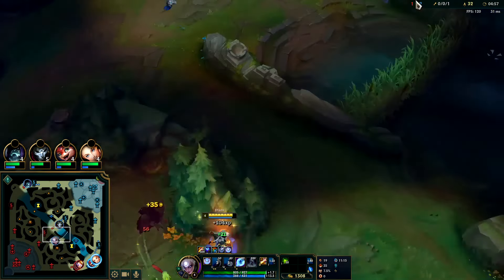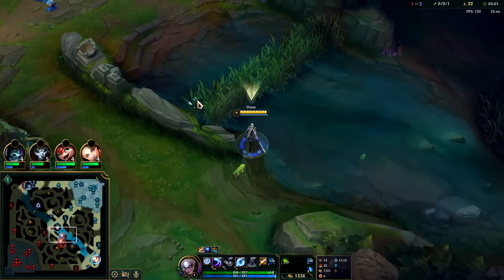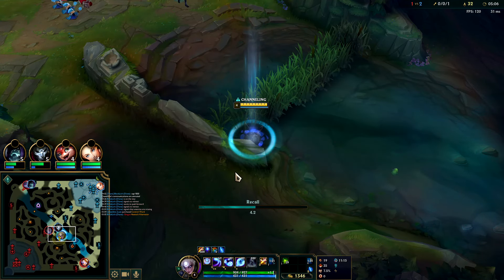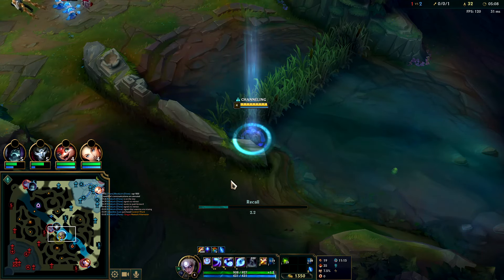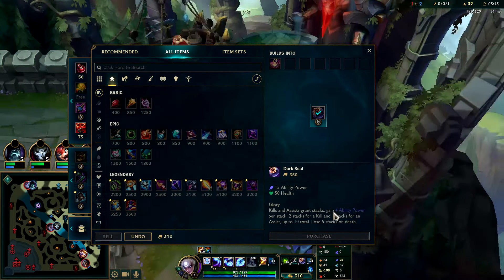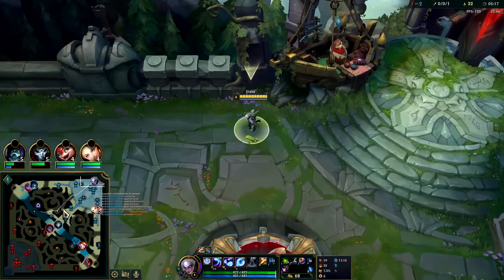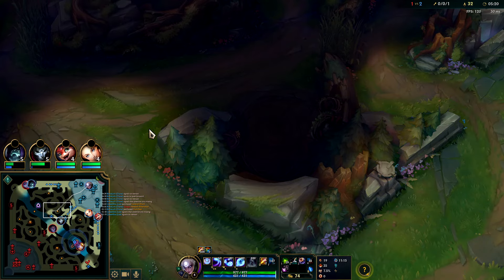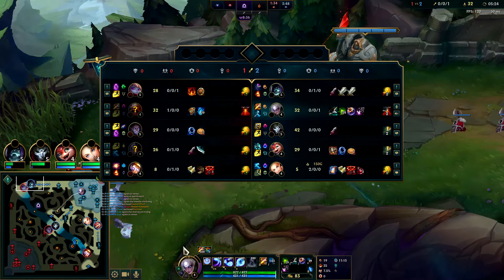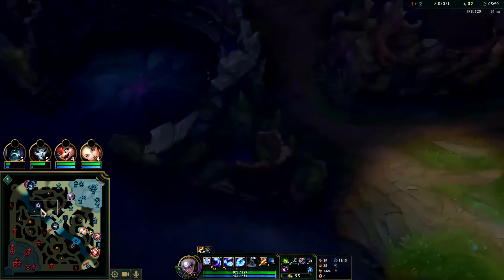I've kind of overstayed on the map at this point — been here for quite some time. Nothing really gankable right now; Gragas did see us. He has level advantage though, so I'd rather not deal with him. We'll pick this up, go for a Dark Seal. I didn't get that — also Oracle's. I'm going to go cover my Wraiths because I think Gragas is heading over there. York is too low — probably not gankable either.